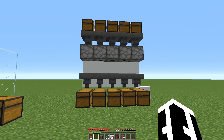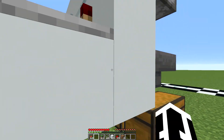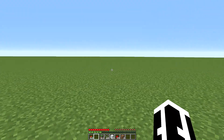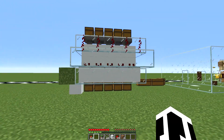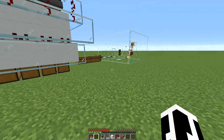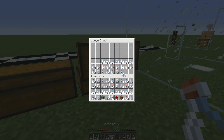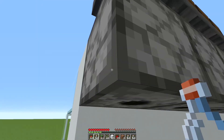This is how it should be looking from the front, and this is how it should be looking from the back. Pretty simple, right? Now I'm going to take this stuff here and feed it into our chest up top.